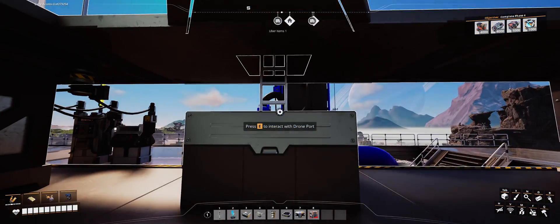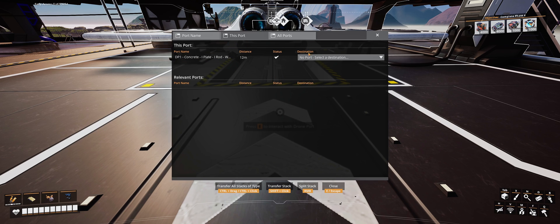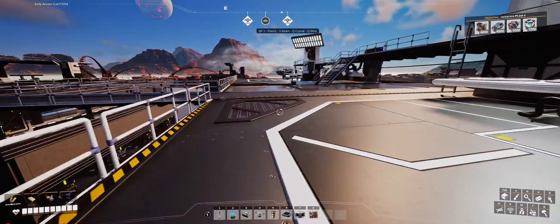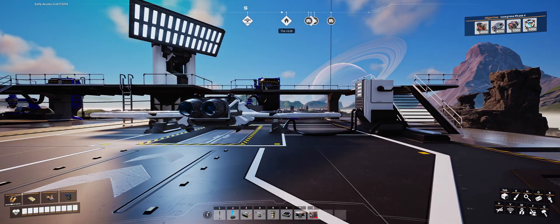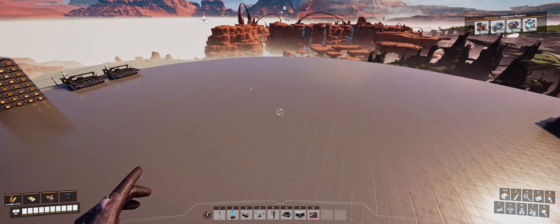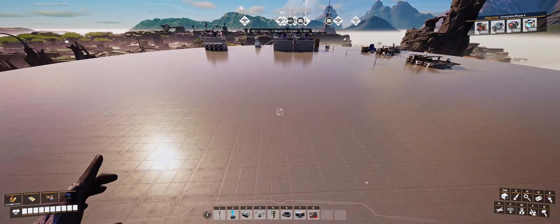The next thing we need to do is configure the drone port. The first step is to name the drone port, and we're going to name it drone port 1 — concrete, iron plate, iron rod, and wire. Next, we need to set the routing instructions. I've got two drone ports ready at the destination: Receiving 1 is where this port will send to and then back to itself. Similarly, the second port is named and set to receiving 2.